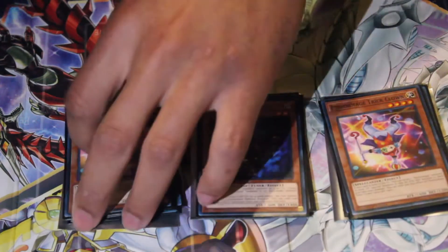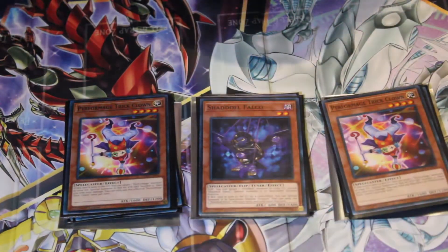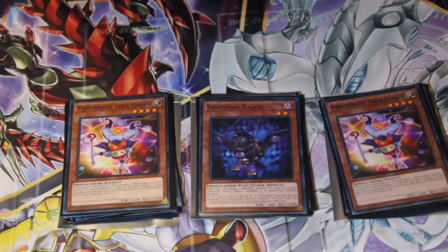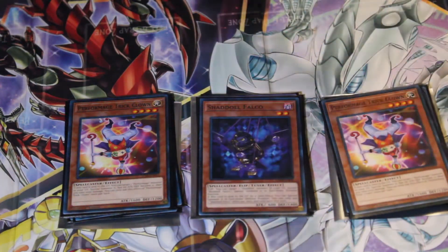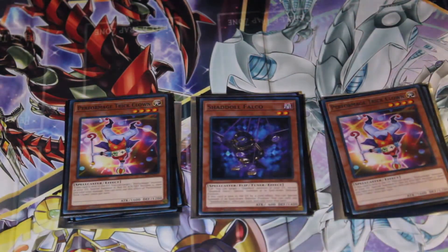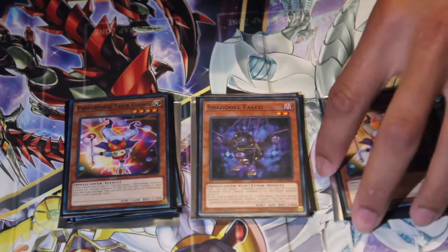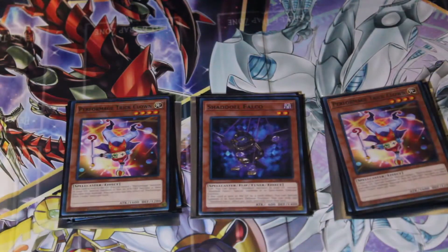I run two Performance Trick Clowns. When that new support came out, Trick Clown became a card you want. It's a light monster, so I can use Construct and then bring it back to the field and have an extra monster on the board.